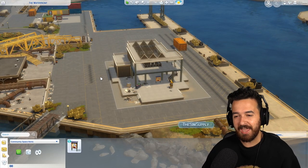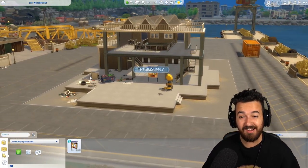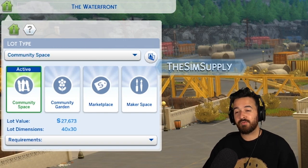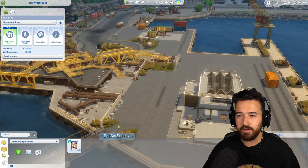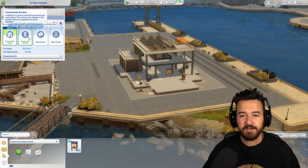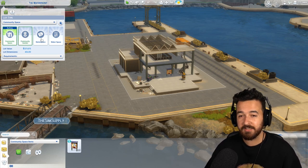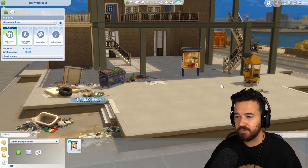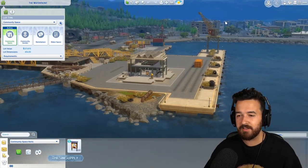Now we're looking at the waterfront community lot. If you come into the game fresh not really knowing what this is, it is pretty sad looking — though I think even in this state it is actually awesome. I love this lot and I love the other community project lots. This is a community space, and it's something that in-game through gameplay the neighborhood will vote on. Not the whole world — only people that live in this neighborhood will go to the voting board. They vote on it and then it can change. By default, it's got trash everywhere — I think quite frankly it looks freaking awesome. The aesthetic of it is so industrial, it matches perfectly sitting on the port right here.